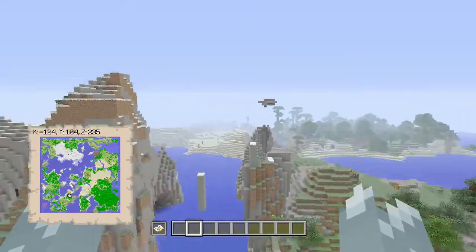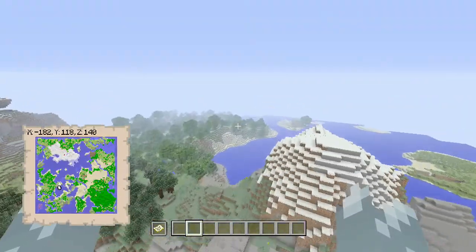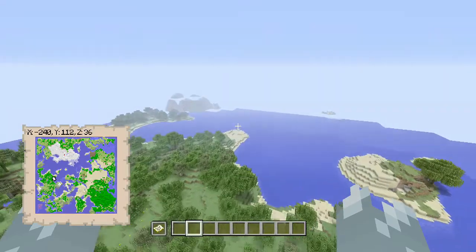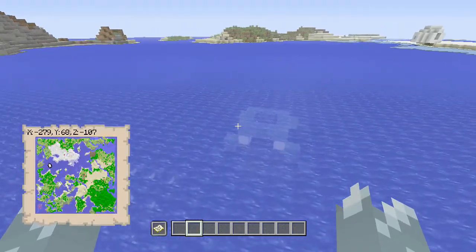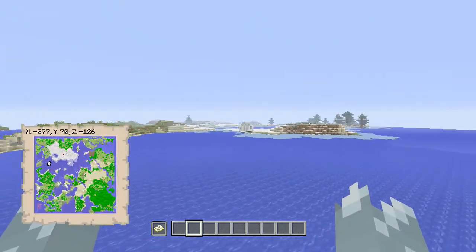The big area over there in the background is a Jungle Biome, which is always nice to see. That means you effectively have all the different types of trees in this world, especially if you're going to use this for survival worlds. You want to look for a world which has at least an Ocean Monument and a Woodland Mansion, which means you can try and get all the achievements in the game, or at least fight all the bosses, especially the Ocean Monument right here.